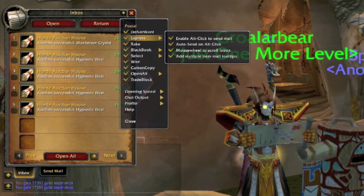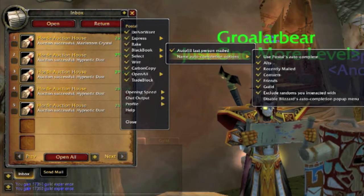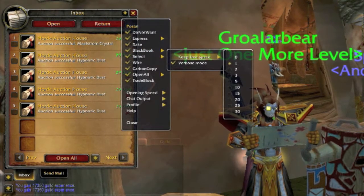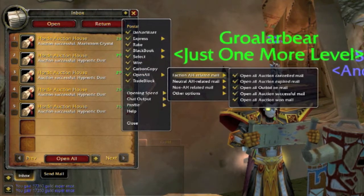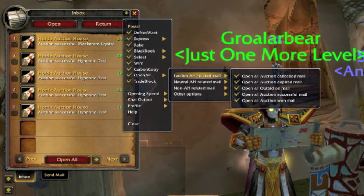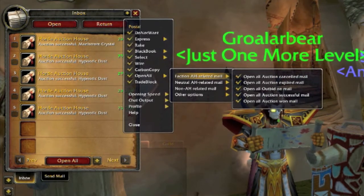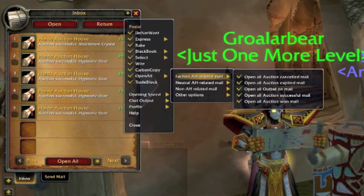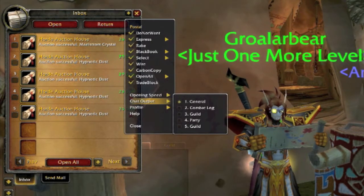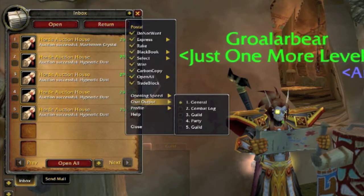Shift-clicking on mail will also open it as normal. Going through the features, you can set up auto-complete, it does your alts, or you can maintain a black book of people you just don't want to mail to. You can control how many items open when you open your bags, and whether or not you just want to open auction mail or non-auction mail. There are a lot of individual options — for instance, if this is your auction alt, you just want to collect all your gold or repost items, so you can do that. You can also adjust how fast it opens mail and where it displays the output.